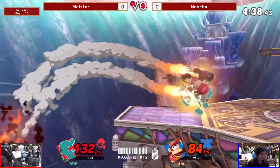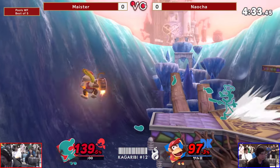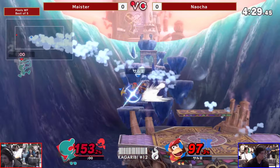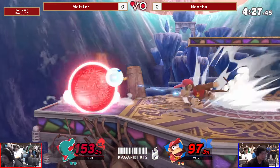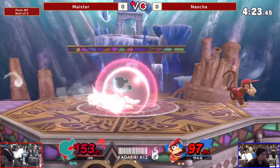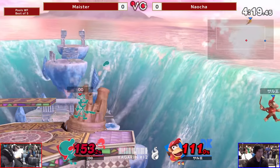Chef on the ledge here. I don't know what that down B was honestly. Maybe he was trying to absorb the explosion — I do think you can do that. That makes sense. He reflects the banana. Definitely was trying to reflect banana that time, but the other one I'm not quite sure about. Down smash coming out. Getting into the zone.